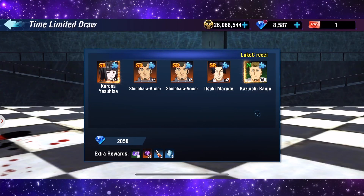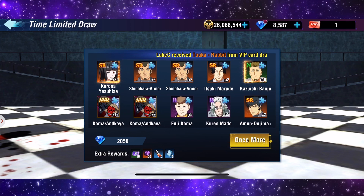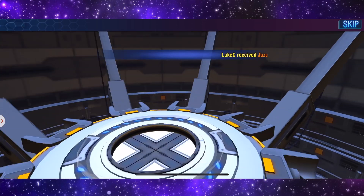So we got Corona again, we got Banjo. We have 179 of Koma, and Kaya. Let's just go back and open the single one, let's just skip this.